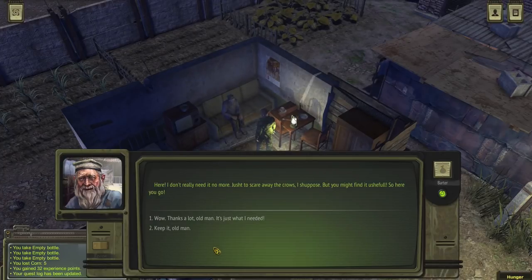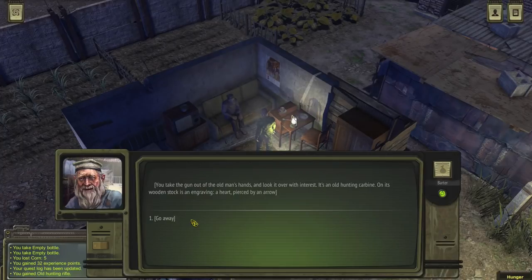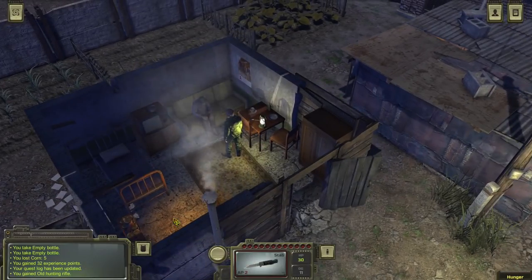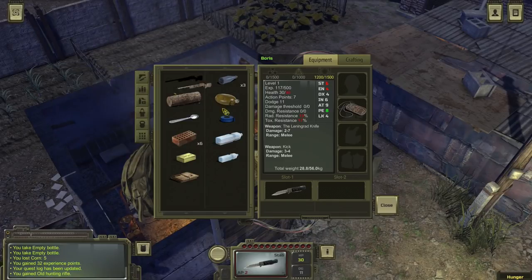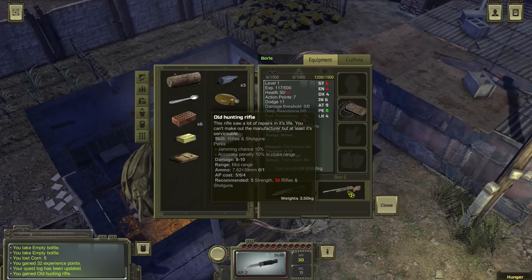'Here! I don't really need it no more — just to scare away the crows, I suppose. But you might find it useful. Here you go.' Thanks a lot, old man — just what I needed. You take the gun out of the old man's hands and look it over with interest. It's an old hunting carbine; on its wooden stock is an engraving — a heart pierced by an arrow. And I have an old hunting rifle — heck yeah I do.